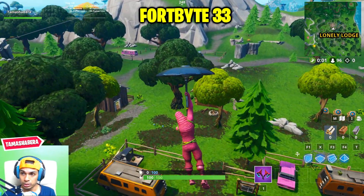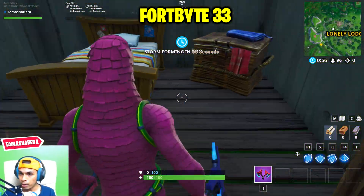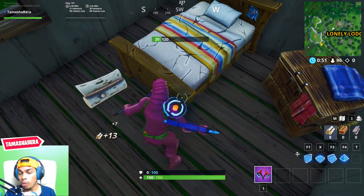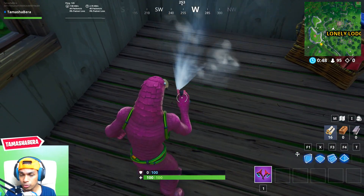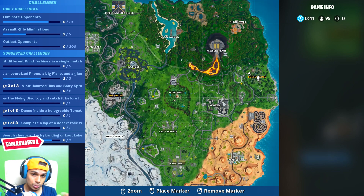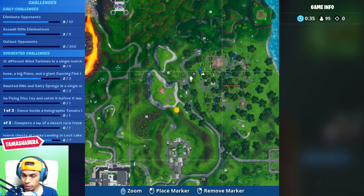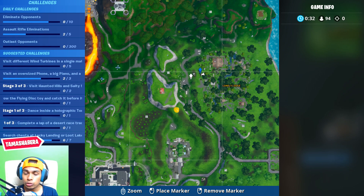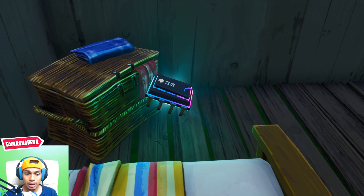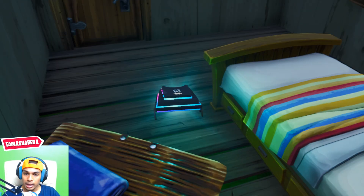Fortbyte number 33 is found within Loading Screen 10, which means you need to complete all your Week 10 challenges first — otherwise this Fortbyte won't appear. Come to Lonely Lodge and find this small cabin or hut. The Fortbyte is right next to the bed by the wooden desk inside. I already collected it, so I'm going into replay to show you what it actually looks like.